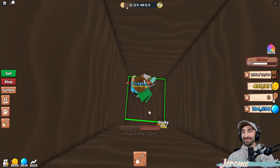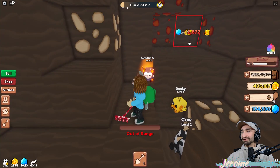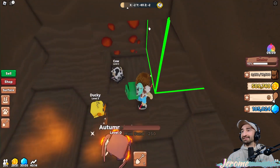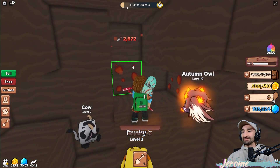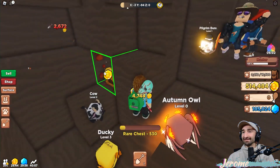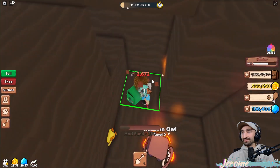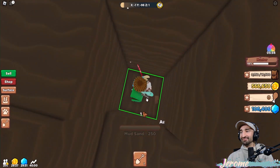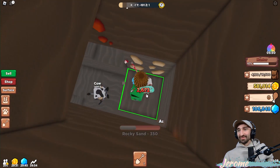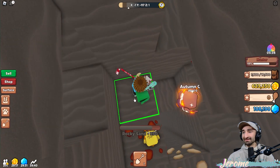Getting more thanksgiving pets is probably the most important thing right now. There are two turkey chests - ores are everywhere! I finally found a turkey chest, way to go! I did the corner strategy. I haven't found a turkey chest in a minute... thanksgiving turkey, let's go!